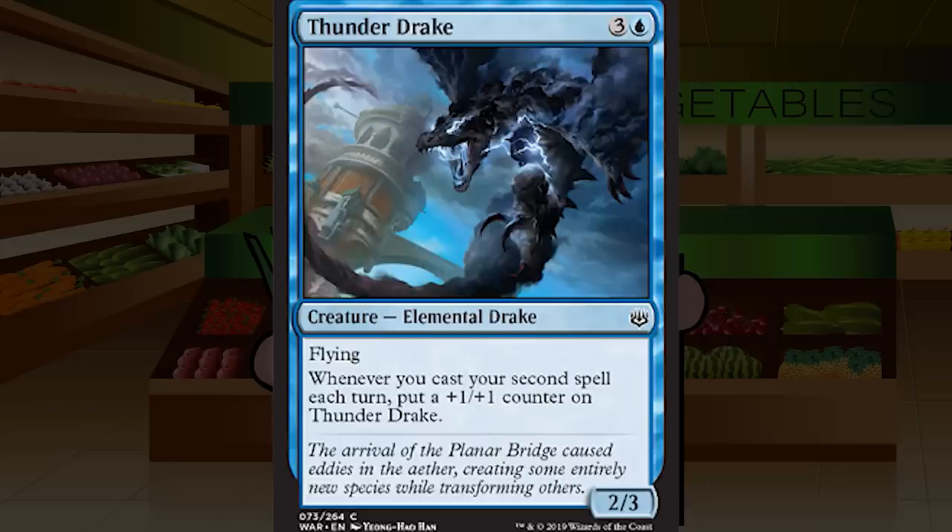Thunder Drake is three and a blue for a creature — Elemental Drake at common, a 2/3 with flying. Whenever you cast your second spell each turn, put a +1/+1 counter on Thunder Drake. A solid blue-red spells payoff. A 2/3 flyer for four is fine-ish, but getting even a single counter makes everything solid. I think you only need that first counter for this card to be fine. How often you'll be double-spelling is the question — you can't do it forever drawing one card a turn. C+ for Thunder Drake, possibly B-minus if you're in blue-red spells.